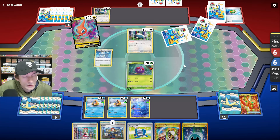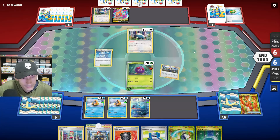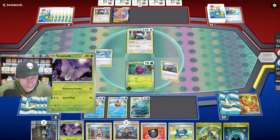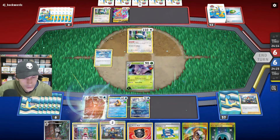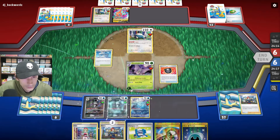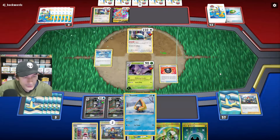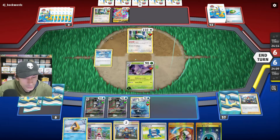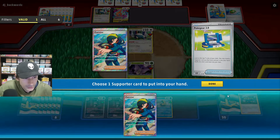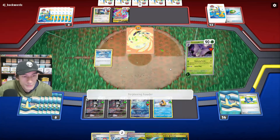We can actually knock out our own Manifee with the Frostlass. Play a Red Zoo. That's pretty perfect — we're pretty much where we want to be. Let's check Heavy Ball — Snow Run. Let's play it. Go for the Perplexing Powder.